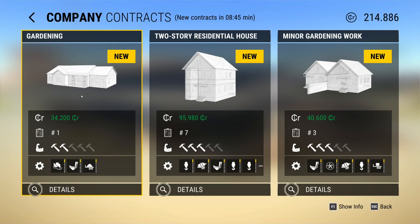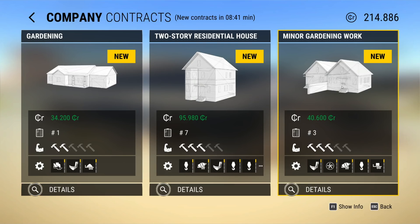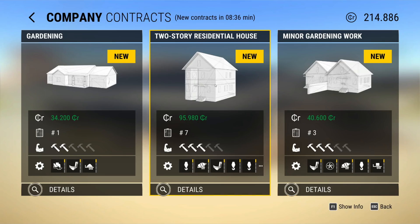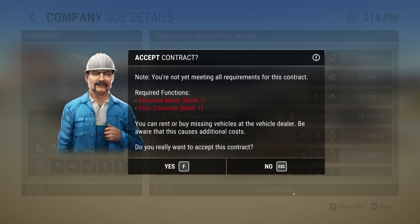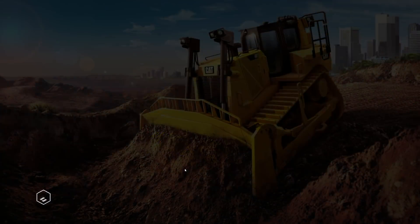Let's see here - minor gardening work for a two-story house. I almost want to go for the two-story residential house. Minor gardening work requires a cement mixer - we might actually have to buy one. Let's go ahead and do this one since we get a lot of money. Concrete mixer, pour concrete - yes!